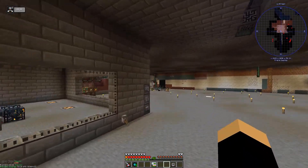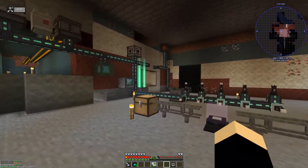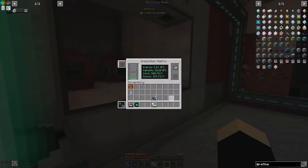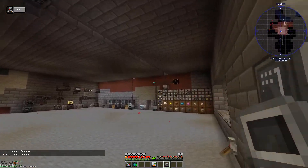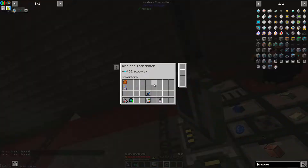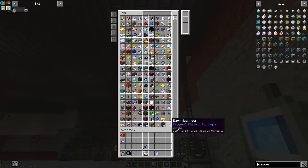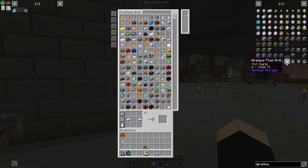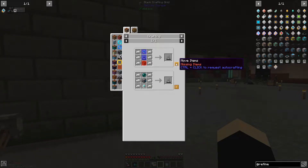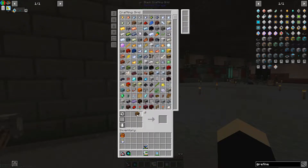Now I forget what you do with this thing — maybe we just right-click it. Network not found — probably just right-click it or something. There we go. So yeah, it doesn't have the grid, and I'm kind of curious if it's a crafting monitor — that's the one — which we can get pretty freaking easy. Ender pearls.